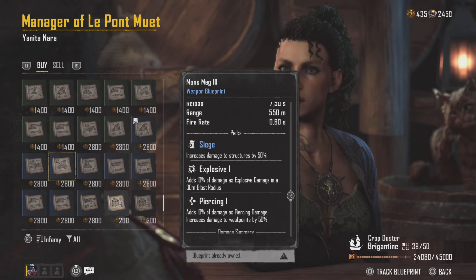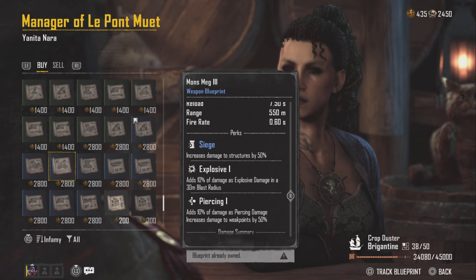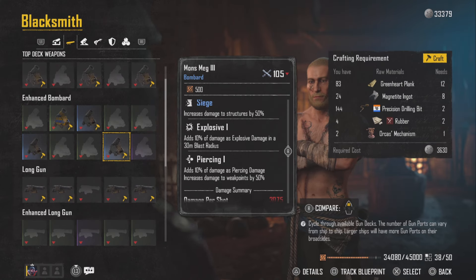Thanks to our sponsor today. Now the Mons Meg 3 — you can pick up the blueprint for 2,800, and it is pretty nice. Today we're going to be testing this out and see how good this weapon really is. It comes with three really cool perks: Siege, which increases damage to structures by 50%; Explosive One, which adds 10% damage as explosive damage in a 30-meter radius; and Piercing One, which adds 10% of damage as piercing damage and increases damage to weak points by 50%.